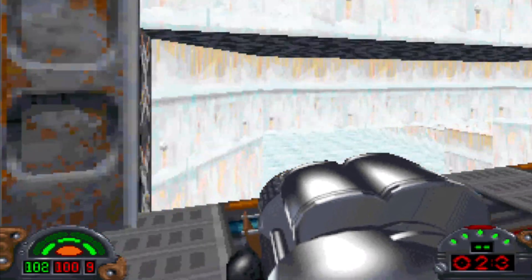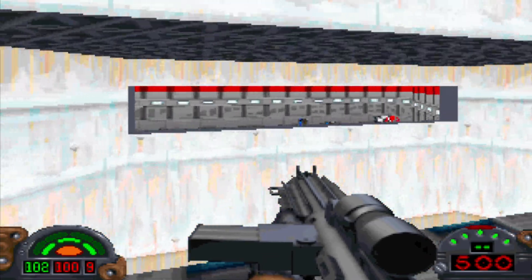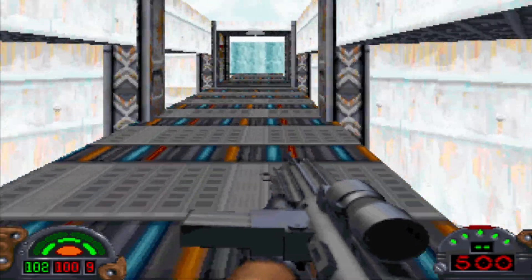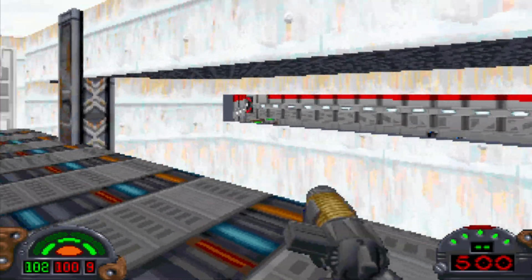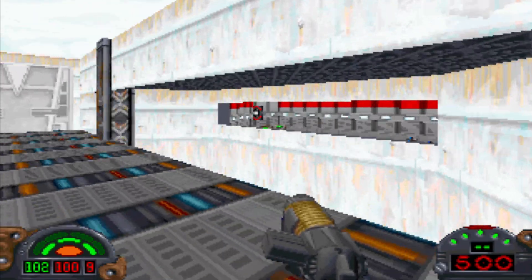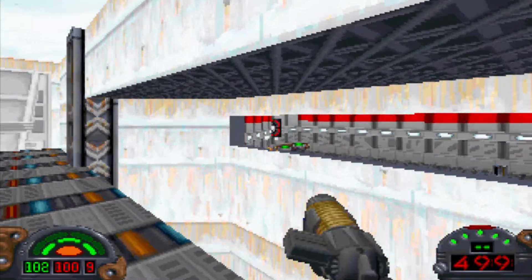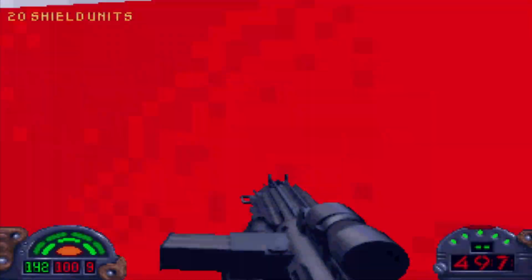We're above the area where we got secrets three and four. There are a bunch of items in that room — I believe you can get in there, but you have to be really good at timing your jumps with crouching and all that stuff, which I am really not. It's a tricky thing to do. Anyway, what we're going to do is shoot the target, run past the turrets, just ignore them, and get in here.